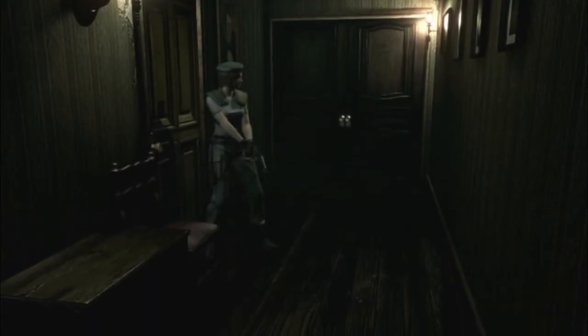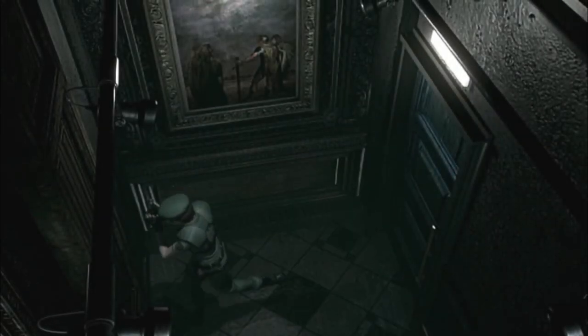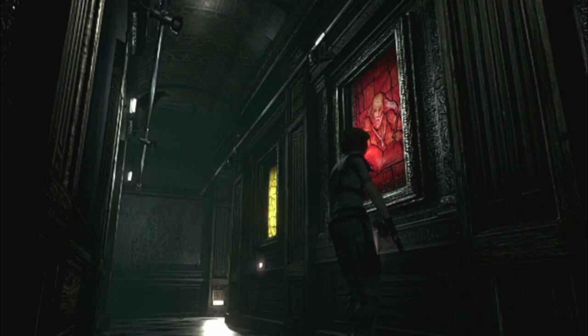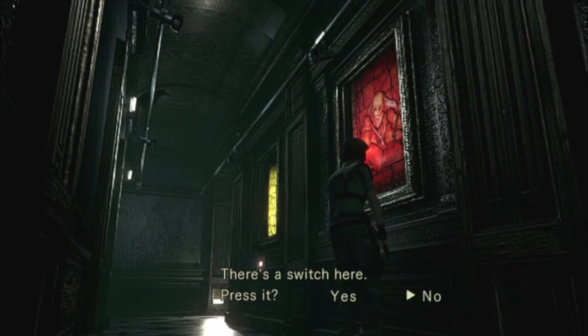If I have a try, I'll give it a shot. Oh crap. No. Yeah, it just keeps getting worse. Looks like a puzzle. A picture of a sage wearing a necklace, set in red stained glass, and there's a switch here. Press it. Let's not do that.